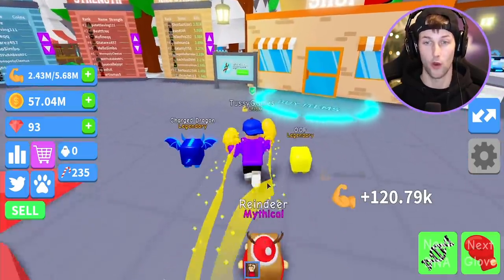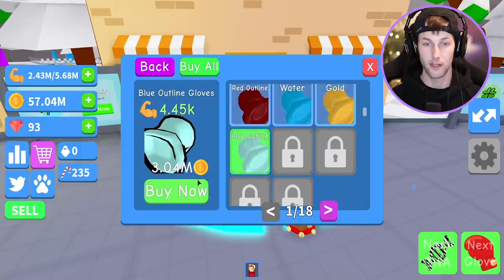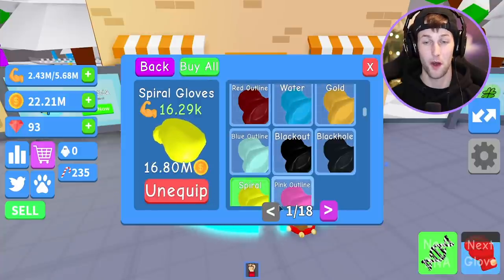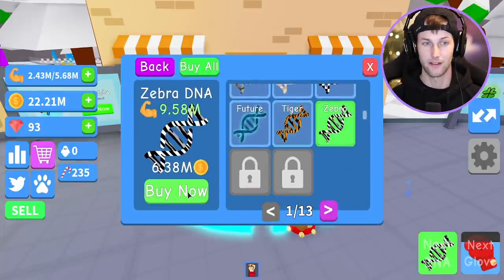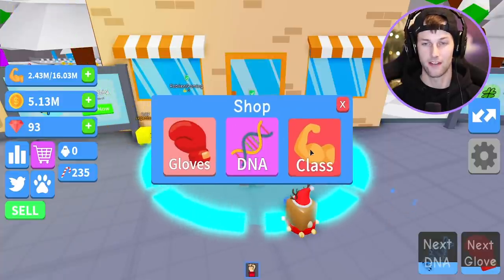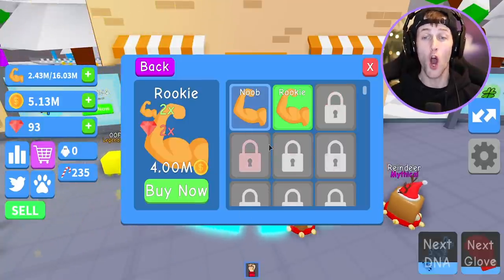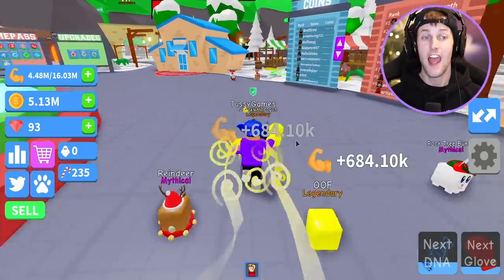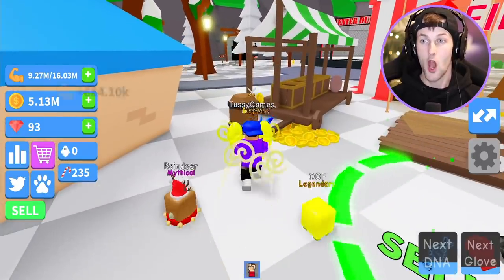We're getting crazy coins now. We have 57 million coins — I want to try and buy this first page of gloves. We got the blackout, the black hole, the spiral. Let's go ahead and buy some more DNA — we got the zebra and the hacker DNA. The lightning DNA is 17 million. There's a class system too — this makes so much more sense now. All of my coins from now on have to go to my strength.